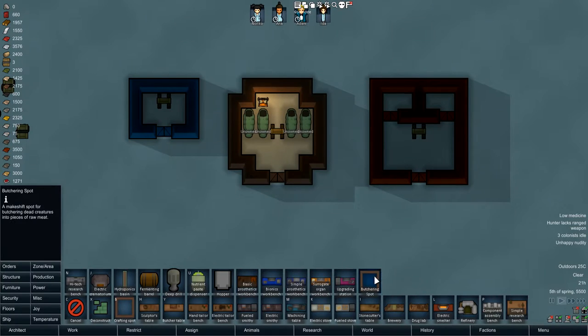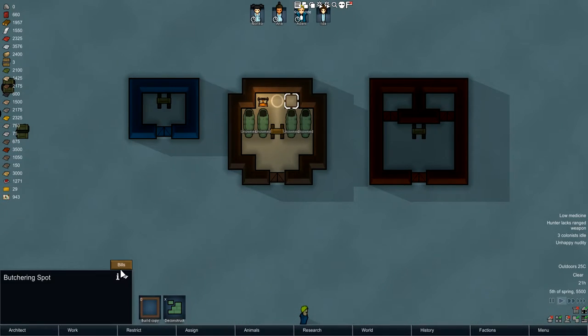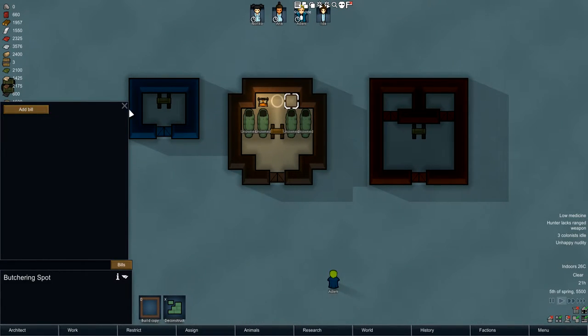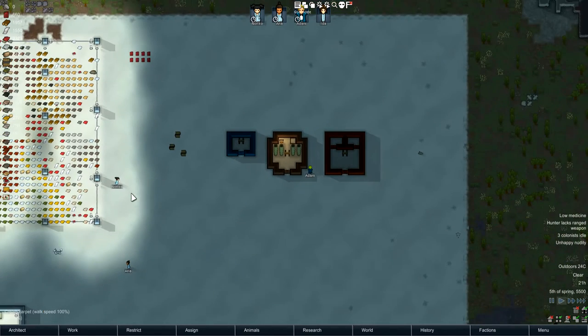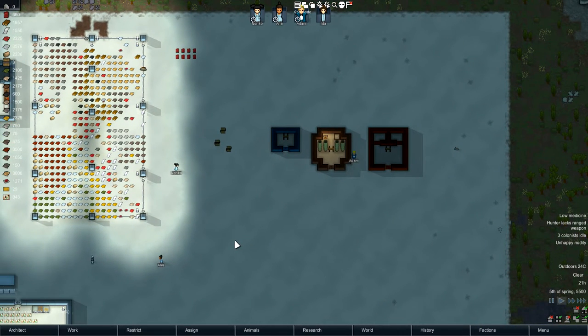Before I forget, the last thing it adds is a butchering spot, and you can actually butcher animals there. This is the one thing I think needs to go — the butchering spot should probably be researched or something, because it essentially takes away the need for a butchering table.